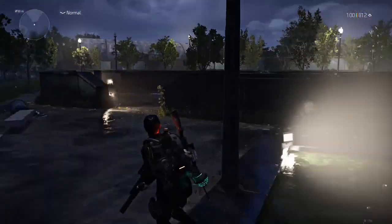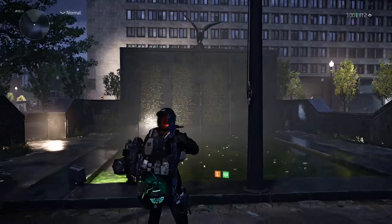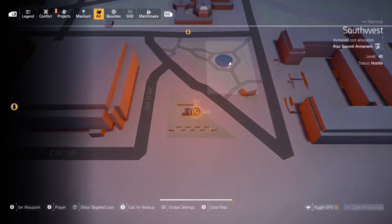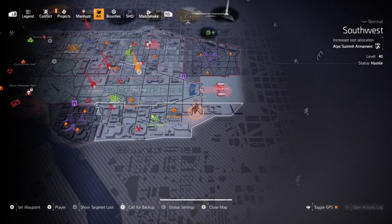But before that, let me show you the exact location of this place on our map. This is the exact location and it is very close to the Capitol Hill stronghold — you can easily find it on your map.